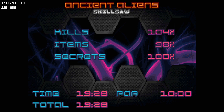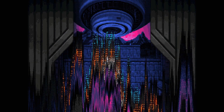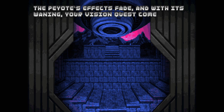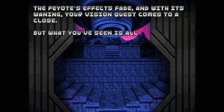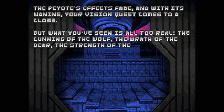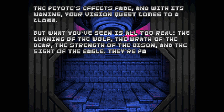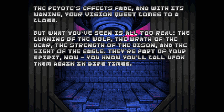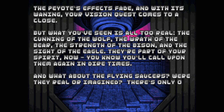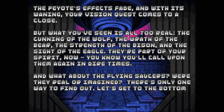Looking forward to the next one. I've really enjoyed it — hope you guys have too and I'll see you in the next one. I forgot the text screen, so let's get back into this. The text screen won't come for everybody — you need to be using the UMAP info lump that I have for my playthroughs, so have a look in the description if you're interested. Let's read this one out: 'The peyote's effects fade and with its waning your vision quest comes to a close. But what you've seen is all too real — the cunning of the wolf, the wrath of the bear, the strength of the bison, and the sight of the eagle. They're part of your spirit. Now you know you'll call upon them again in dire times. And what about the flying saucers? Were they real or imagined? There's only one way to find out. Let's get to the bottom of this rabbit hole.' Looking forward to the next one on this.